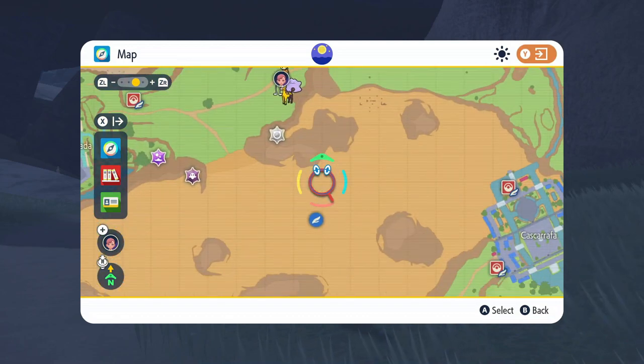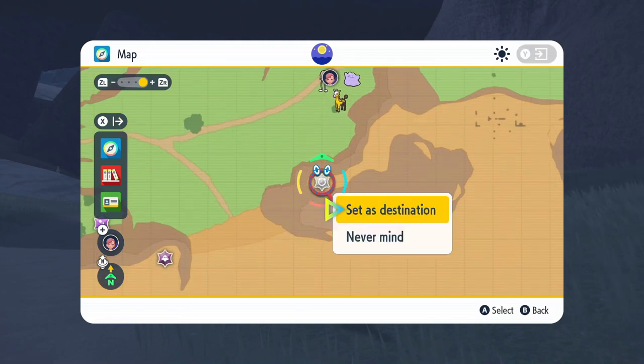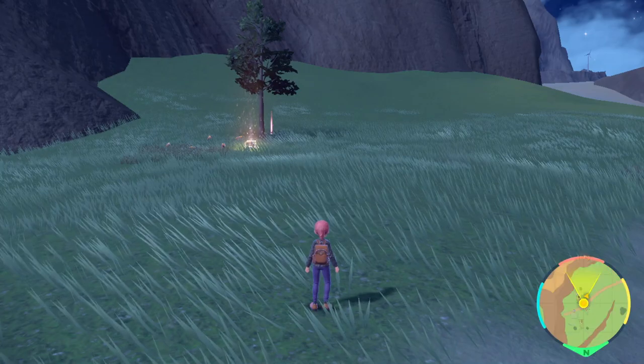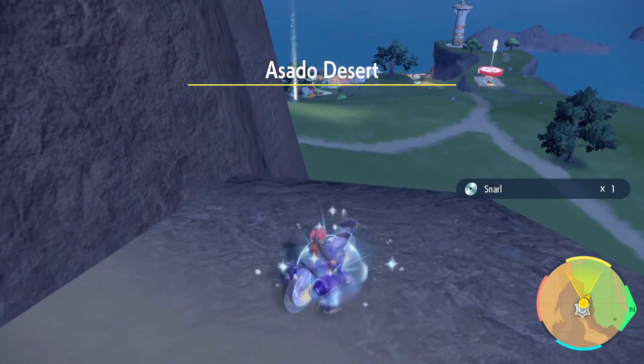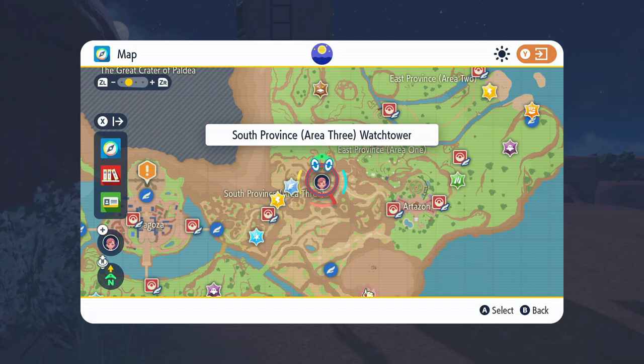For the second method, you can get it by flying over to the Colonnade Hollow. If you don't have that fly point, you can fly over to the Asado Desert Watchtower and mark this exact spot. From the Colonnade Hollow you can go up the rock climb area; if you're coming from the desert, go around the mountainside. There is a ledge overlooking Porto Marinada city.